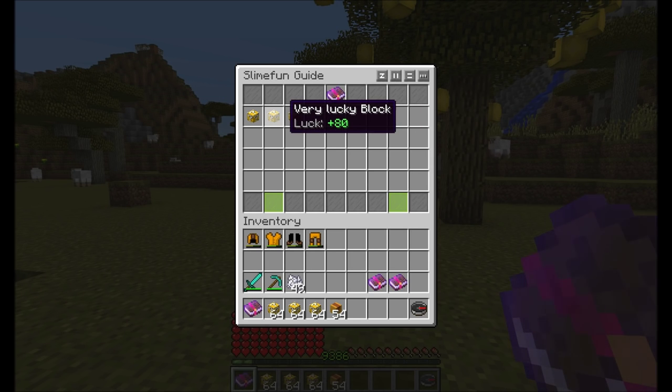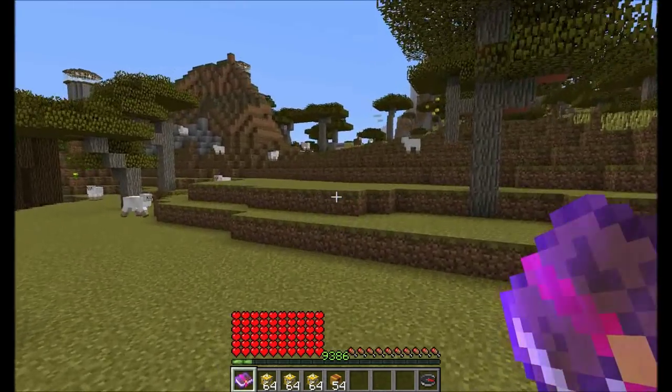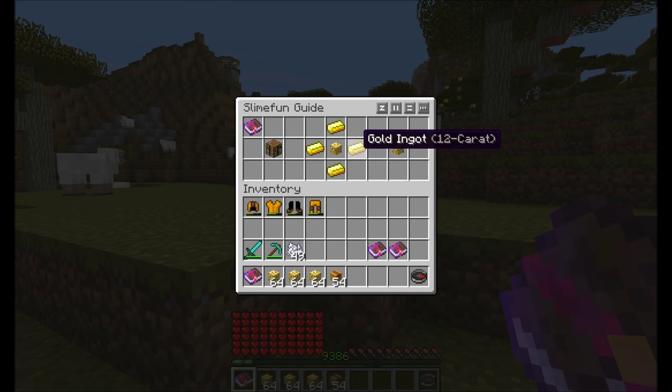If you look at the Very LuckyBlock, which has a luck level of plus 80, the chance that you're getting lucky is way higher. You can craft it with a normal LuckyBlock surrounded by 12 carat gold ingots.